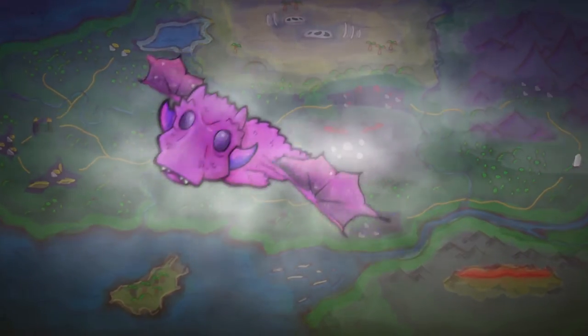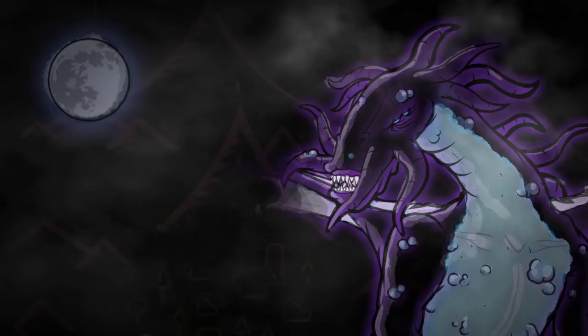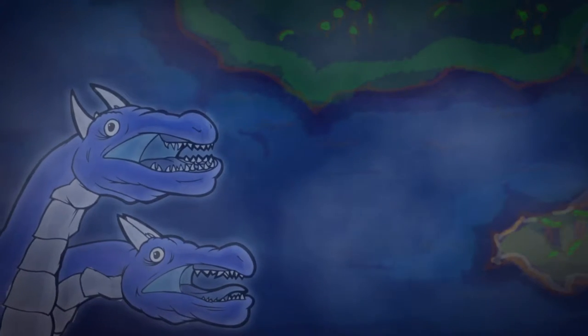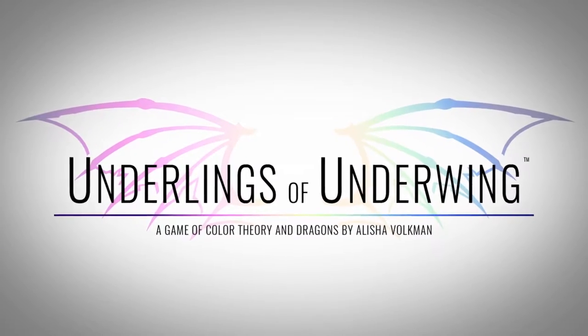Once every century, the day of the great hatching comes to Underwing. Tamers from all over flock to the realm of Underwing in order to hatch the greatest collection of dragon eggs and prove that they are worthy of becoming the next great dragon lord.